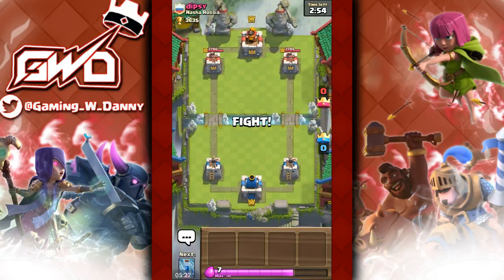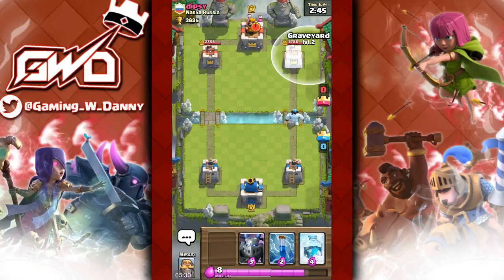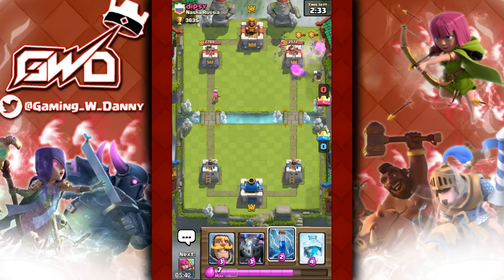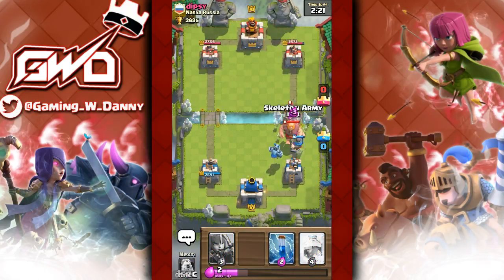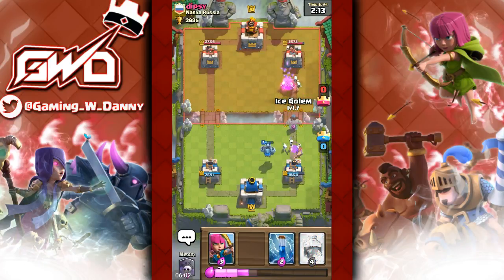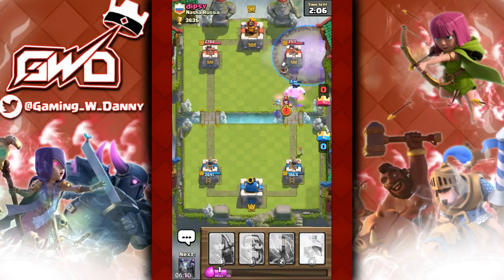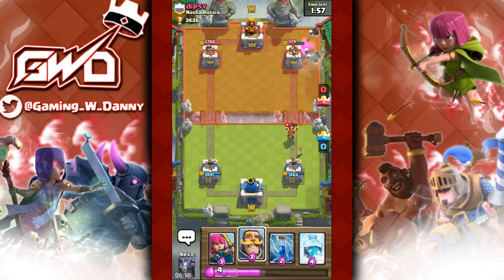Next battle — going up against Dip Speed. My game just lagged and froze for a second, that would have been bad if he placed a hog or something. We're going ice golem into graveyard. Why does everyone have guards on their deck? Guards are pretty good — I've always wondered why people never used them before; I guess there were always better cards. Good thing we have skeleton army against that musketeer in the back. Placing ice golem and graveyard again — he places electro wizard but it'll only help a little.